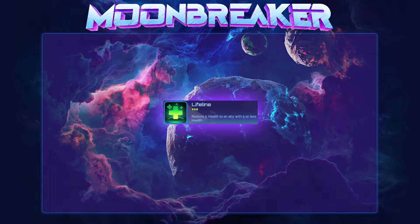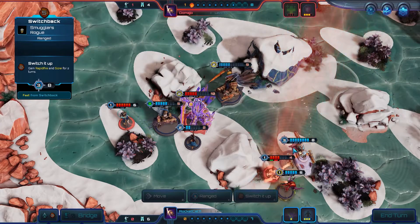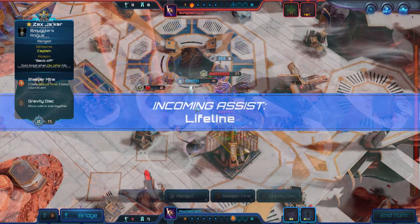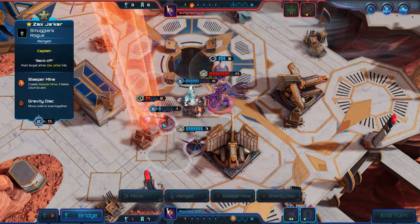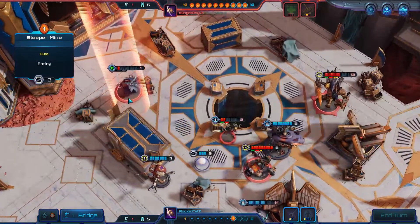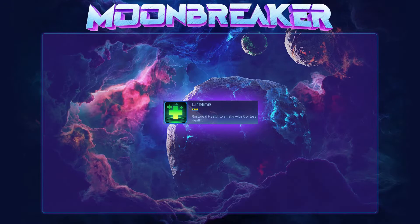Lifeline has a cooldown of 3 turns and is used to restore 5 health to an ally with 5 health or less. This is a pretty simple ability that you can use whenever you happen to have a unit with 5 health or less, and it certainly can have its moments where your opponent just doesn't manage to kill a unit and you get to keep something alive and use them for another turn. It is also very useful when going for a win with Furia since you're able to keep her alive with Lifeline.